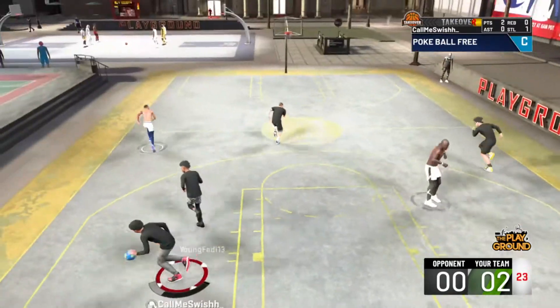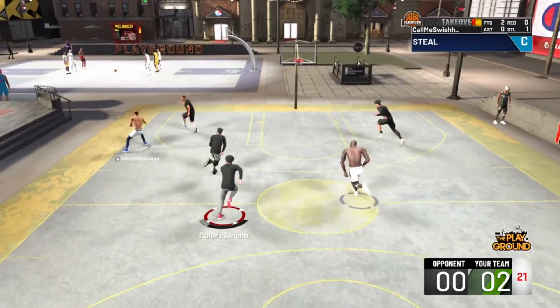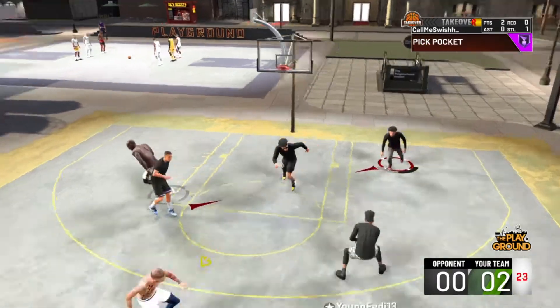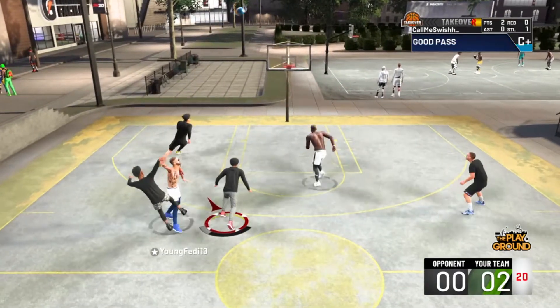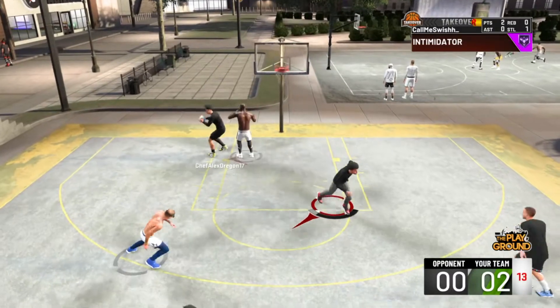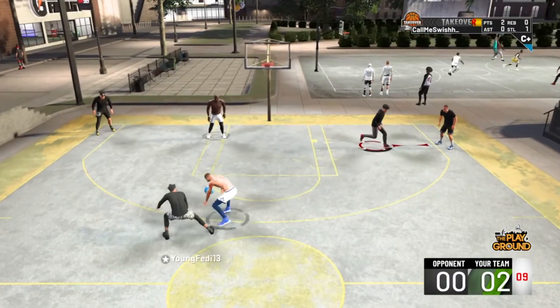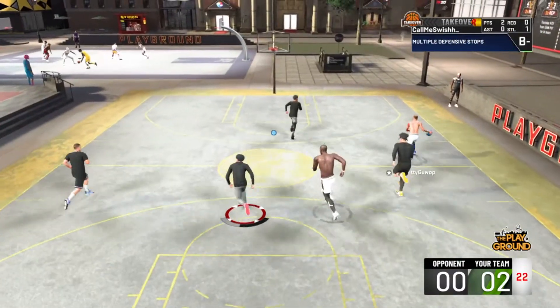I haven't got my playmaking attributes all the way up — like my ball handling and stuff. I need to know how to fix that, because every time I touch the ball it just forces me to pick it up for no reason. It's so stupid. I know my ball handling ain't that bad.